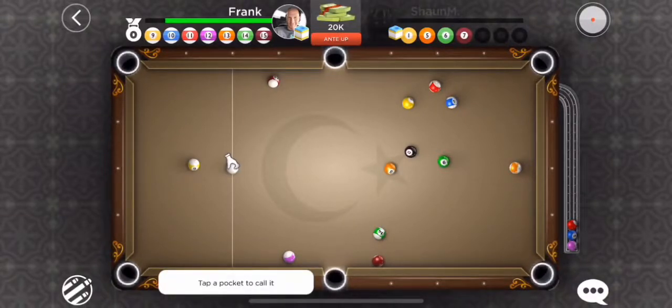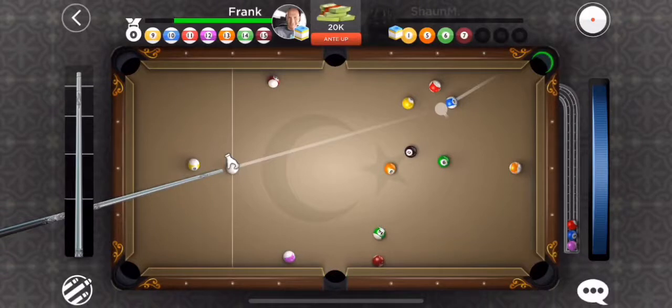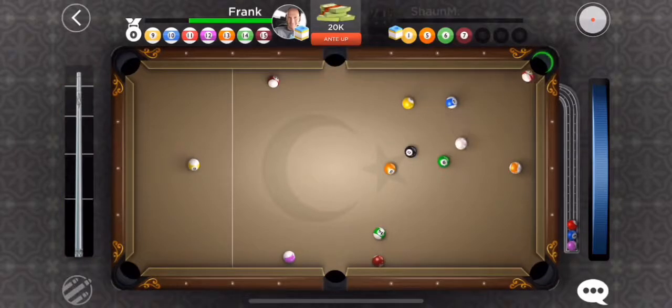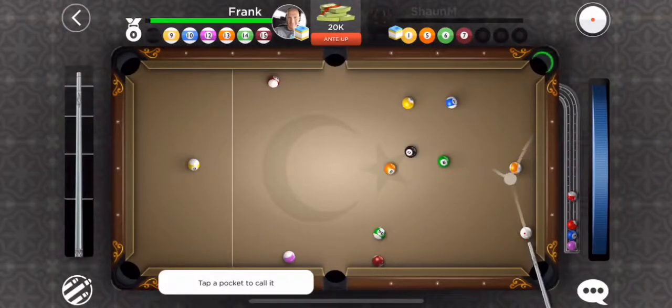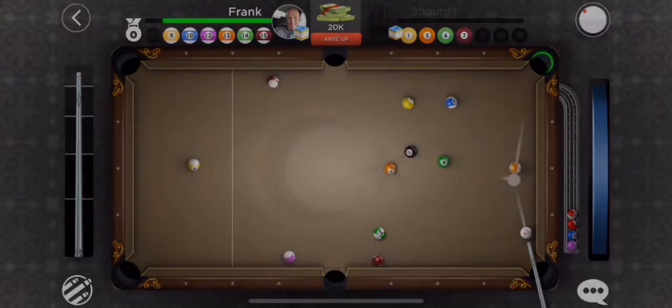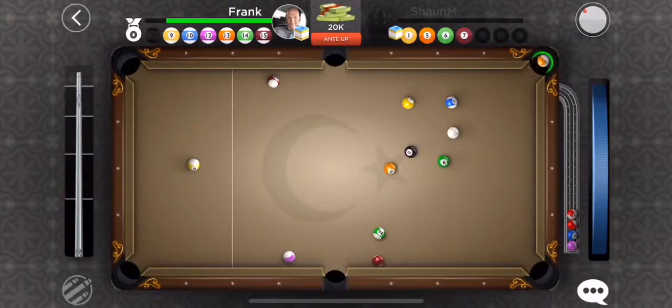Let's see what happens. Let's get this little red jazzy 11 out of the way. So we got six to go and they're all pretty much out in the open.